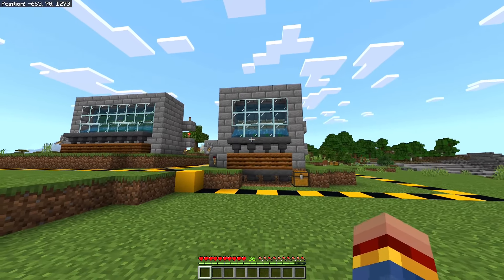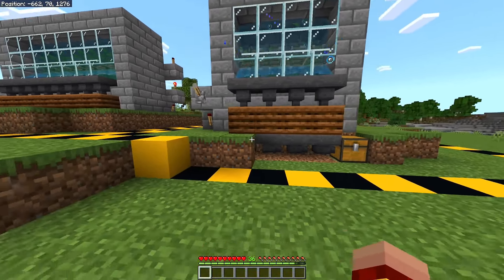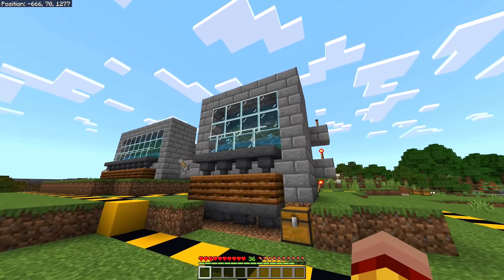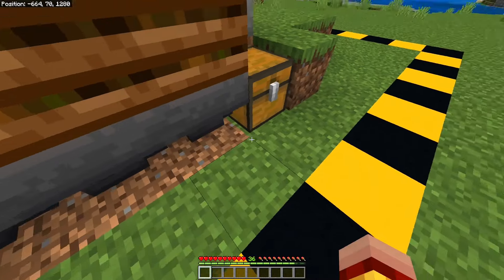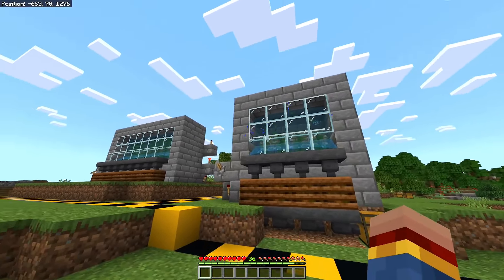To use the farm in survival mode, simply flick the lever. This will create all the kelp — it is somewhat glitchy, but that doesn't matter. All the kelp will get funneled into the hoppers, filling up the composters. Whenever a bone meal is produced, it will end up in the chest.